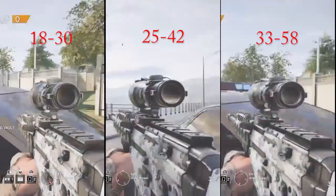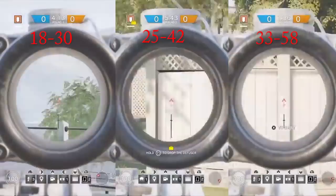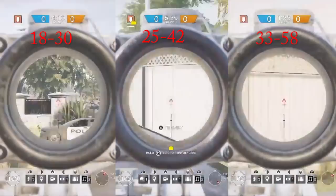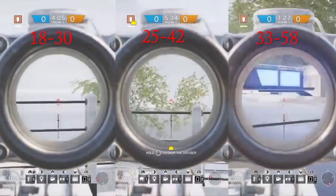I'll make a quick comparison of the three sensitivity speeds for you guys — check which one you think could be better for you. Here we have all of them in hip-fire mode, and finally aiming down sights. I really like the speed with the 33/58, but I would stick with the intermediate or the slow one. My favorite right now is the 18/30 — what about you?